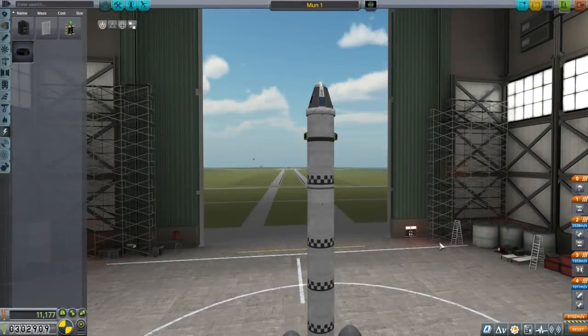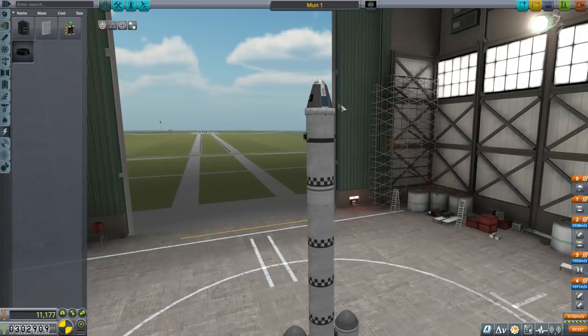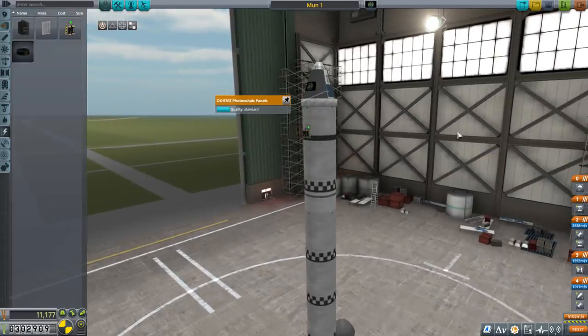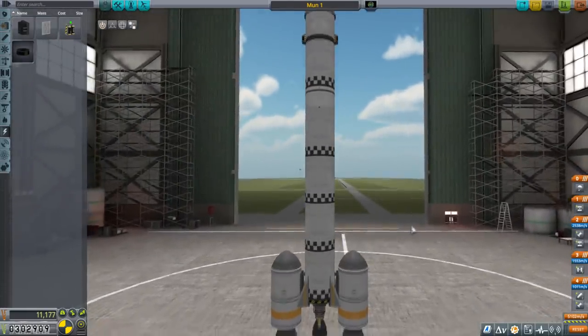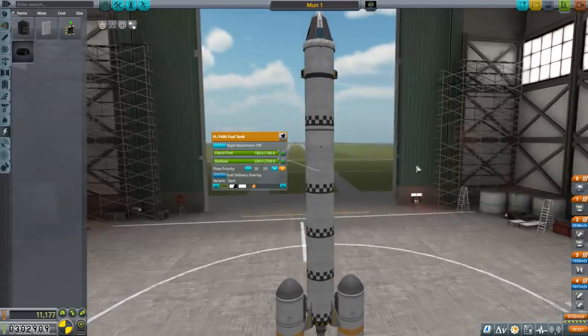Hello everyone and welcome back to Kerbal Space Program 1.6 with Kerbalism. In this episode we hope to fly by the moon because now we have solar panels so our spacecraft is not going to run out of power. Otherwise this is the Moon One rocket from the previous episode, except I added an extra ton of fuel - it used to be a one ton tank, now it's a two ton tank.